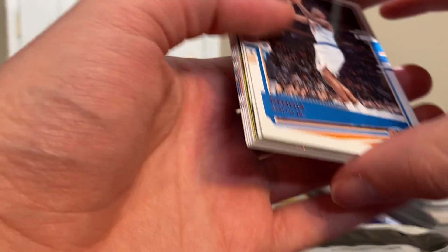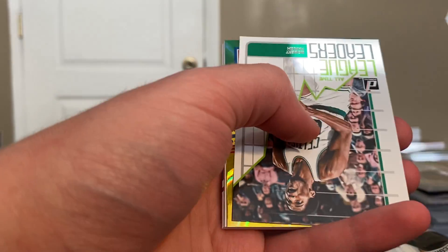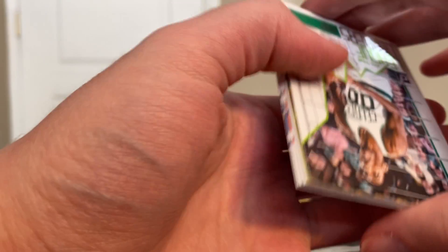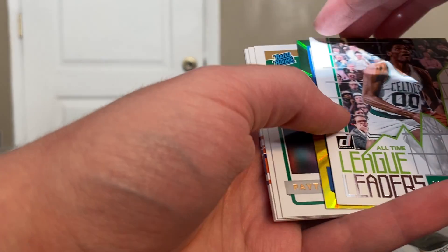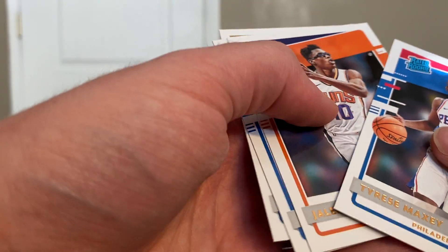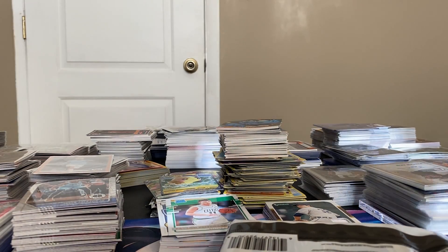Now we got a Dennis Smith Jr. hiding the first Zion insert — complete players. And we have an all-time league leaders Parish. Not a rookie, Joel Embiid — not bad for a non-rookie. We have a Peyton Pritchard, Tyrese Maxey, Jalen Smith, Josh Green, and Kyra Lewis — that will be our rookies for the pack.